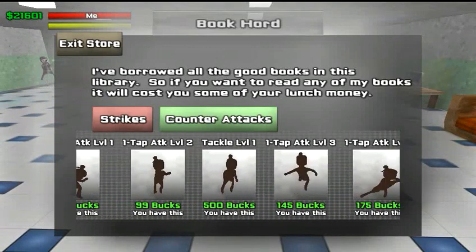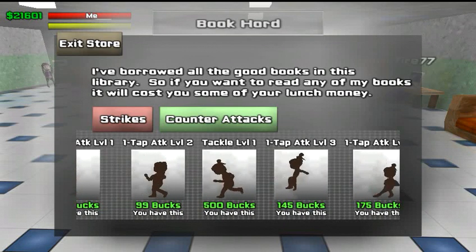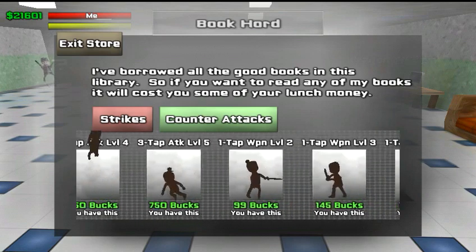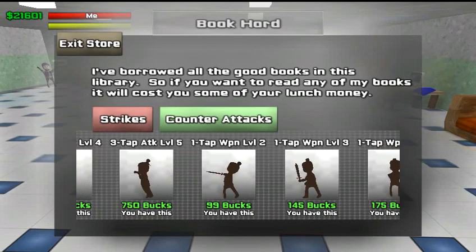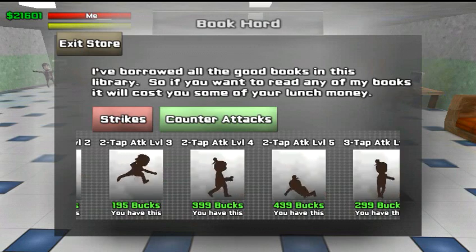Like I said before, if it says ATK, that's the hand to hand attack level — no weapon. Then over here on your right, you have WPN, which is the weapon attack.